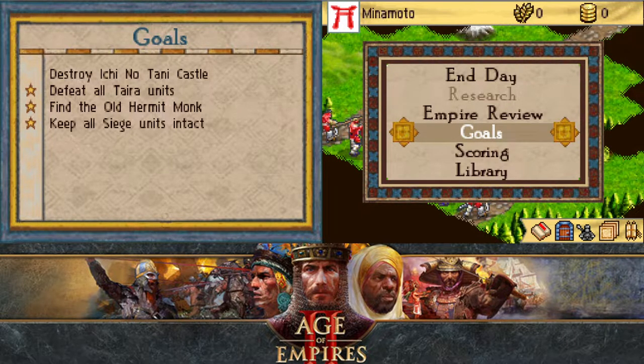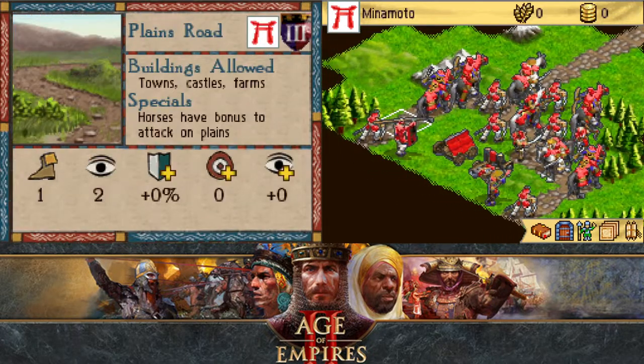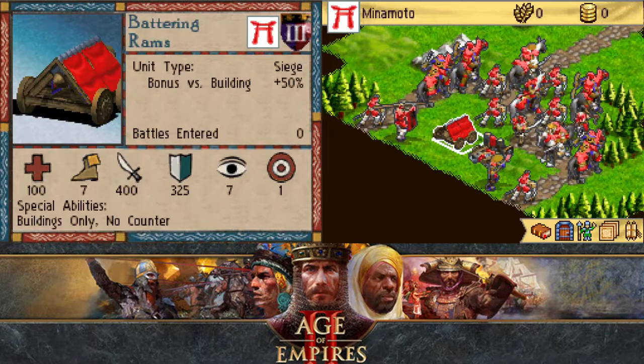So the game is telling us to be tricky, or go around, or don't be direct. But if we want the bonuses, we need to kill everyone. I need to keep all our siege units intact, which are the rams and the onagers.